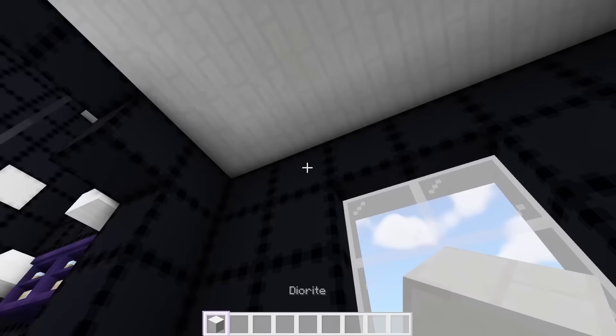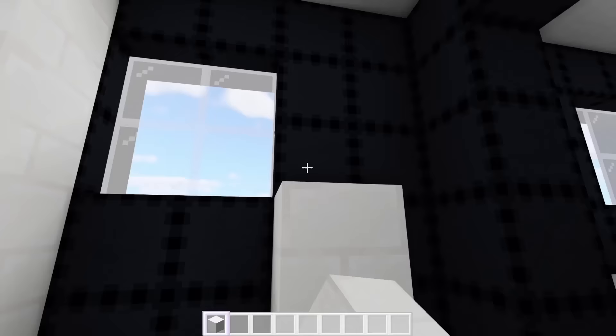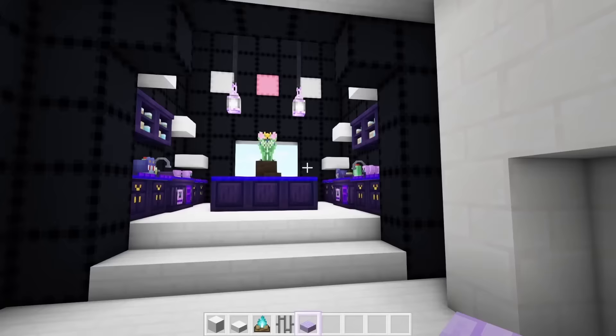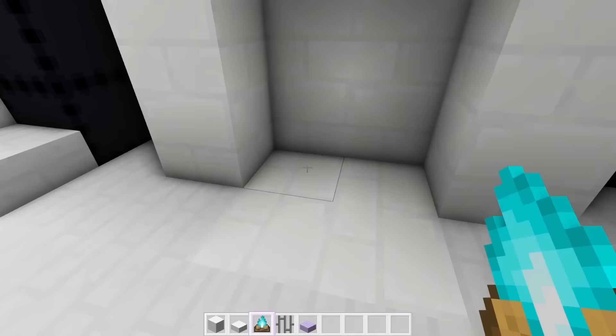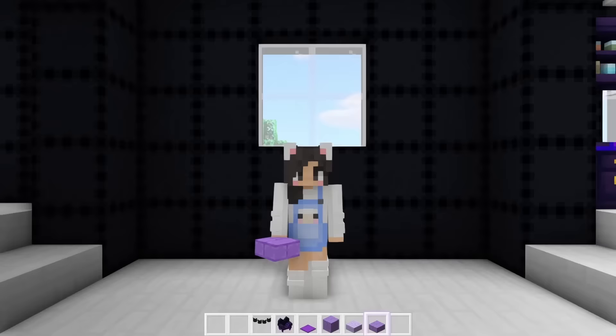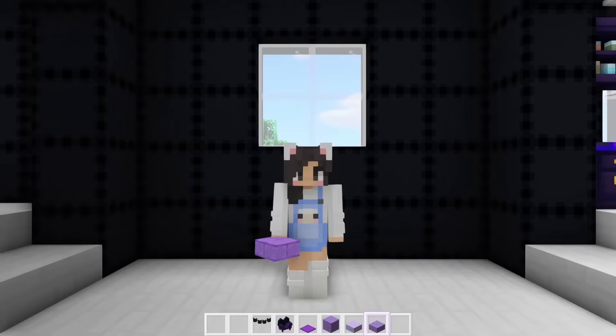Moving on to the library living room area — we obviously need a fireplace on this wall, which unfortunately means this window must be destroyed. To match the kitchen we could add a purple mantle to the fireplace, some blue campfires, and some slabs around the front. Actually, instead of a white fireplace with a purple mantle, I did an entirely purple fireplace — I think it matches better.